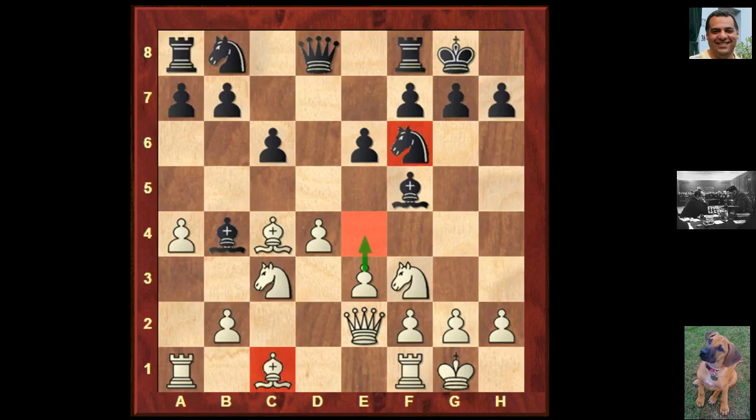This helps explain why there's this keenness to play Ne4. But white is trying to play dynamically here. He doesn't just take on e4, which gives black a seemingly comfortable position. For example, knight takes, bishop takes — what does white actually do in this position? It seems fairly comfortable for black.